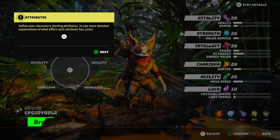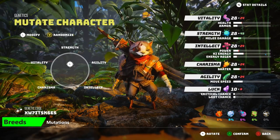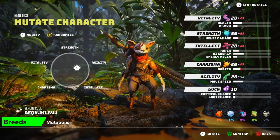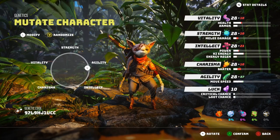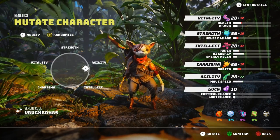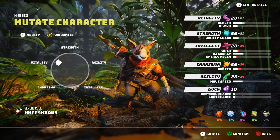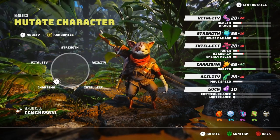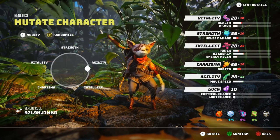Once you've picked your breed, you'll be able to mutate your character, specifically focusing on one of six attributes: strength, vitality, agility, charisma, or intellect. Or you could stay in the middle if you don't want to specialize in anything specific. What I would recommend is, based on the breed you choose and its strengths — for example, Fip being strong in intellect, power, key, and energy regen — to put your mutation points towards that intellect level.